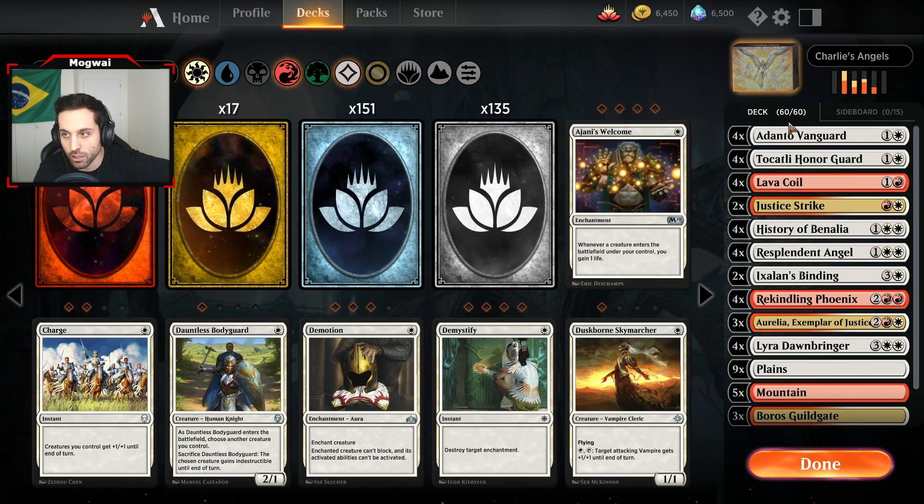You guys saw how powerful that curve was — this deck simply has a very strong curve. It feels powerful, and while not as compelling to play as the Grixis Discard control list I featured the other day, it's still fun. This new hand is also a keeper, though quite different from the other one — our curve is not as impactful, but we have good tools. I would like to be facing Golgari here, especially because I have my Honor Guards in hand.